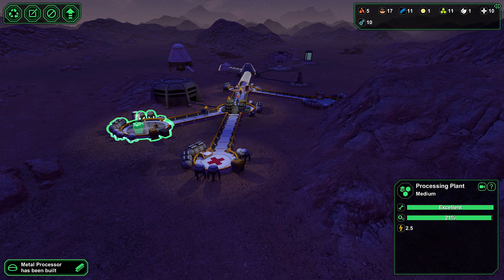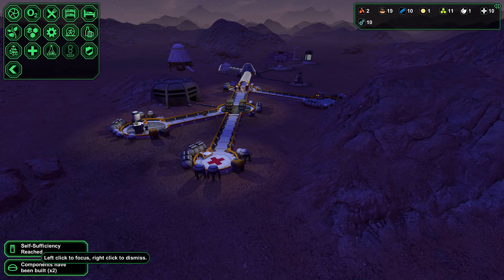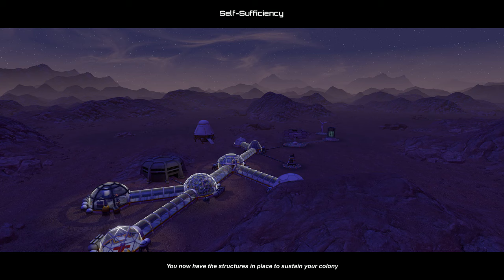I think a factory might be useful as well. Self-sufficiency reached! Self-sufficiency: you now have the structures in place to sustain your colony. Fantastic! We'll soon be heading off to other planets in Proxima. We're doing well so far.